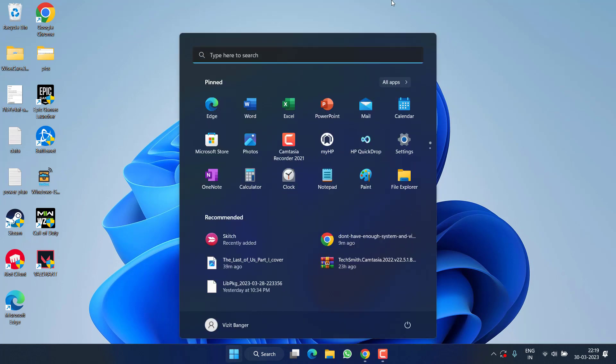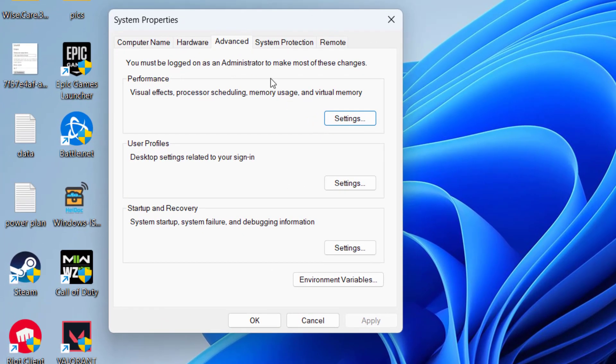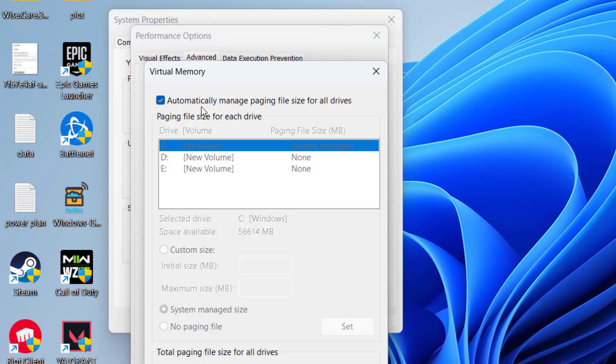However, if that fails, click on the Start menu, type 'Advanced System Settings', and open the application. Under the Advanced tab, click 'Settings', then click the Advanced tab again and choose 'Change'.